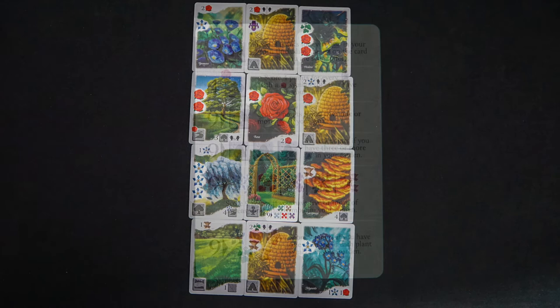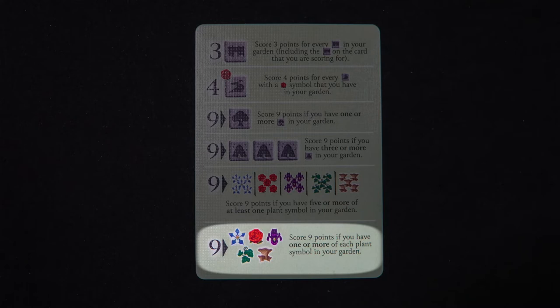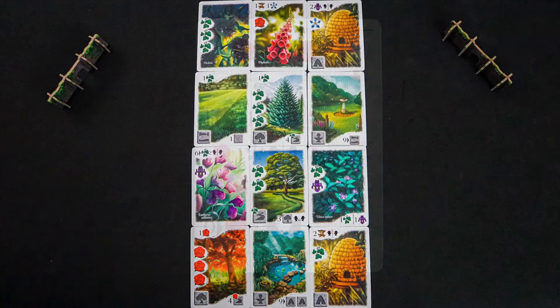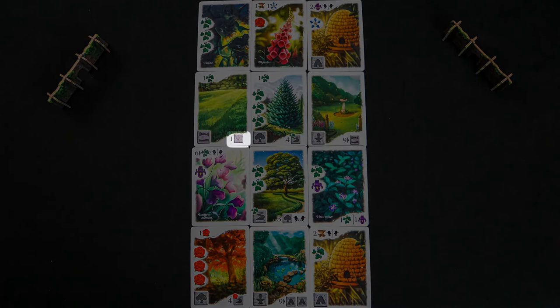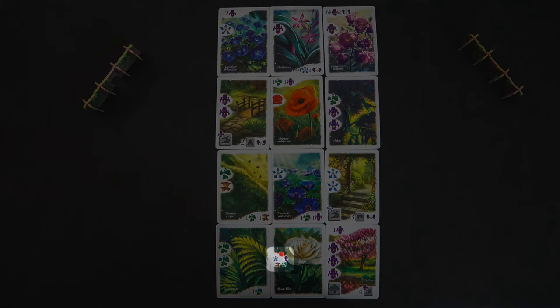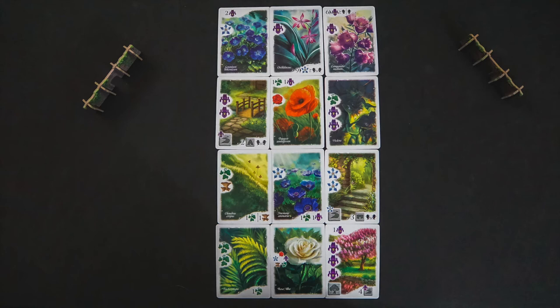Some of the end game points can contain things we have covered in the end of round scoring, and they will be scored the same way. You may also come across two wild types. The blank tile lets you score one point for each of a single tile you wish to score. The Rosa Alba card has five symbols on it — it counts as only one symbol when scoring, however you can use it multiple times for different symbols. It also counts as one when comparing for majority. Once all scores are tallied, the player with the most points wins.